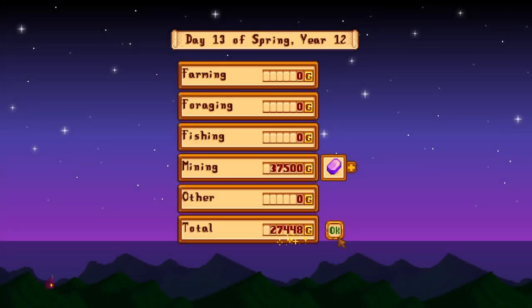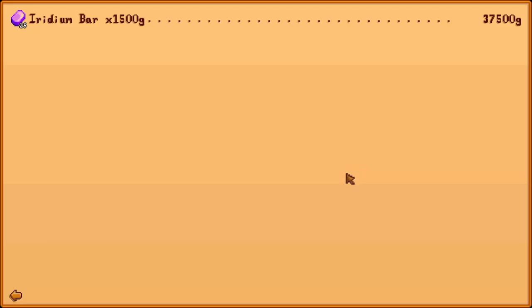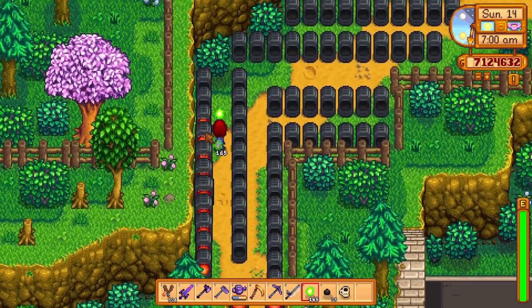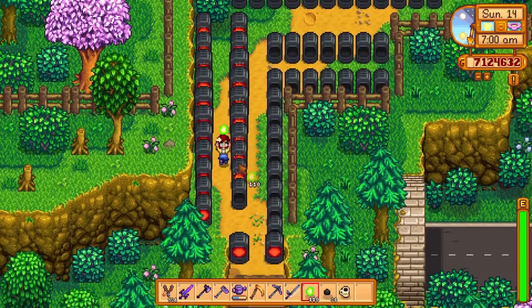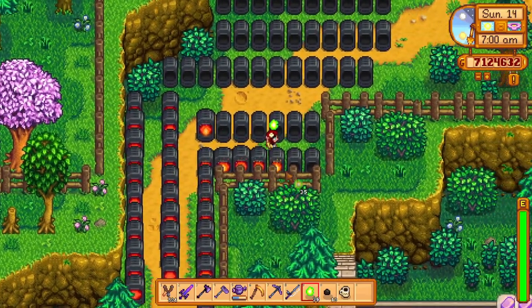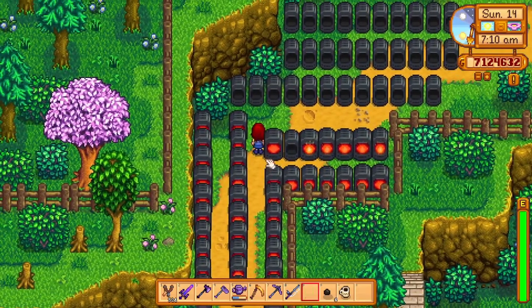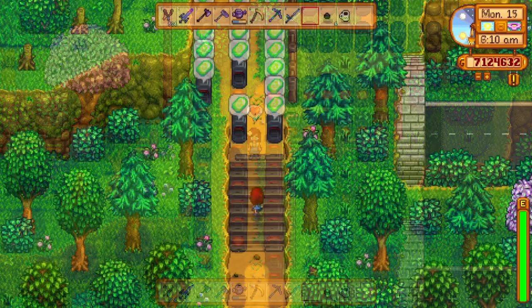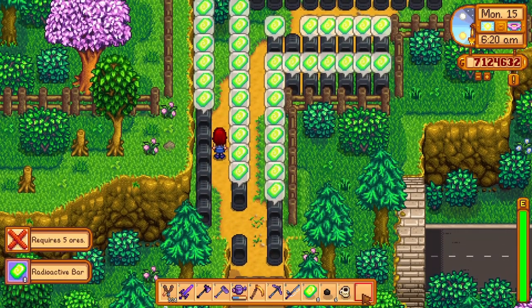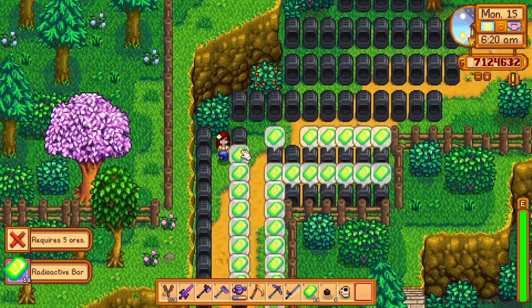But now there is a new king of metal bars: the radioactive bar. These bars sell for 3,000 gold each and they are actually quite easy to grind. Grinding radioactive bars and selling them is an incredibly efficient way to make gold in this game. I was able to grind 42 radioactive bars in a single day.